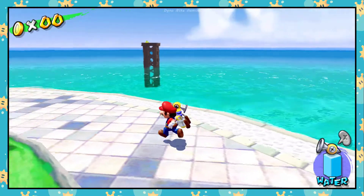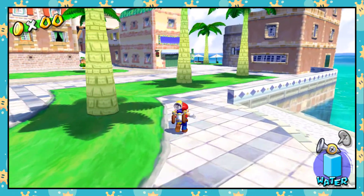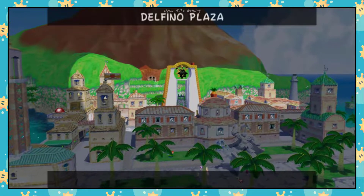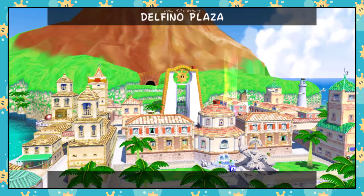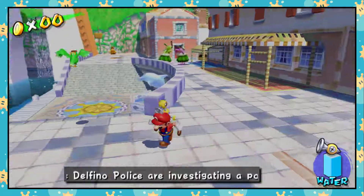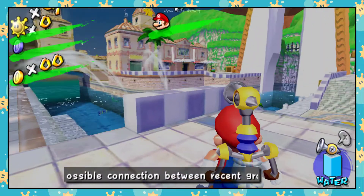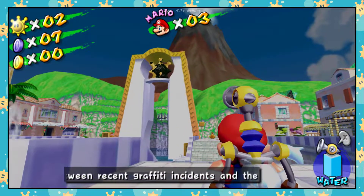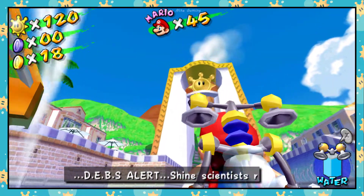But jump back into Delfino Plaza, and you have this vibrant, colorful world full of Piantas enjoying their beautiful island. One of the best parts about Delfino Plaza is that the world around you evolves as you progress further and collect more Shine Sprites to bring sunlight back to Delfino Plaza. That constant reminder of accomplishment is a huge part of what makes this hub world feel so alive.